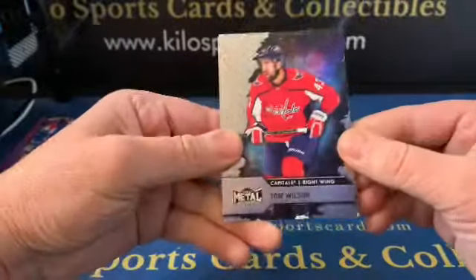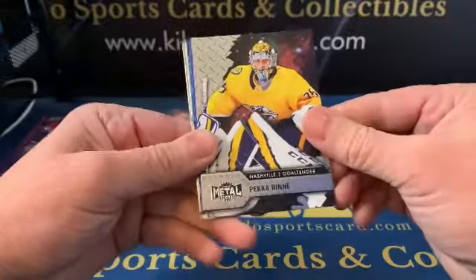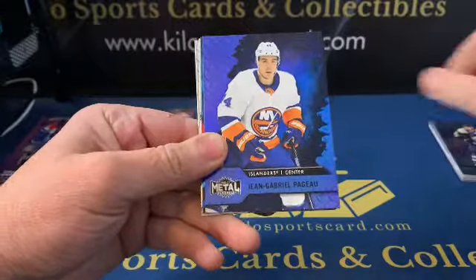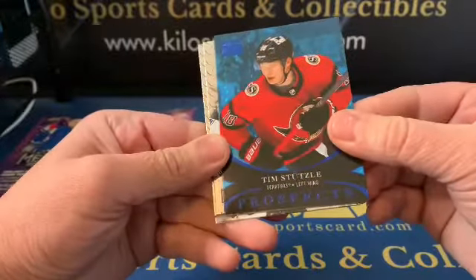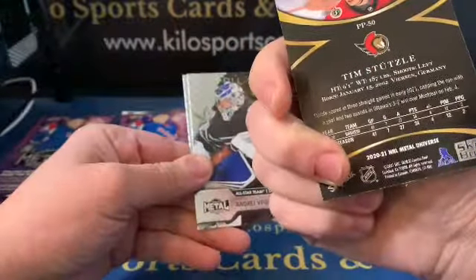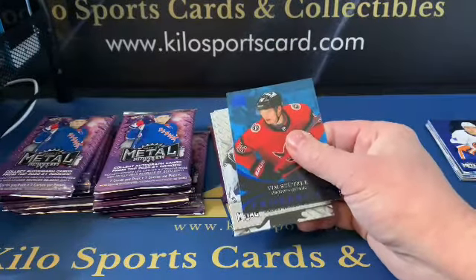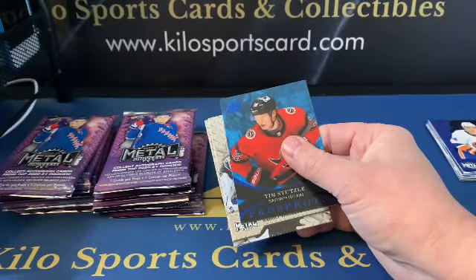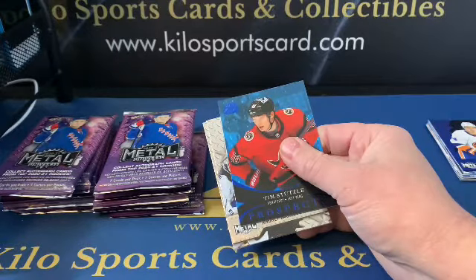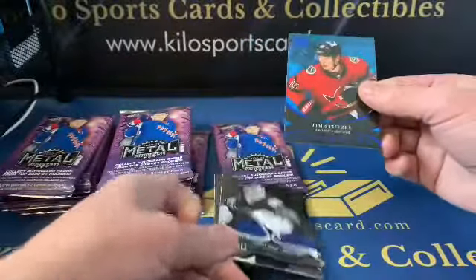We got Tom Wilson, Clayton Keller, Pecorin, John-Gabriel Pageau. Oh nice — a Tim Stutzel Blue Sapphire! I forgot what these are called... Sapphire — Skybox Premium Prospect Star Sapphire. That's a good one too. That's definitely going on the stand.